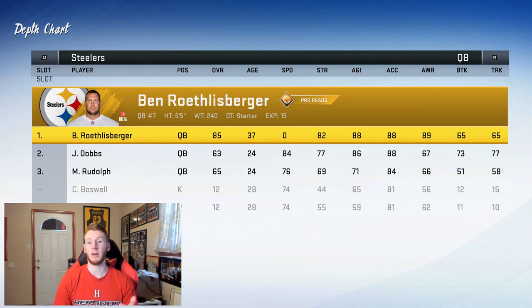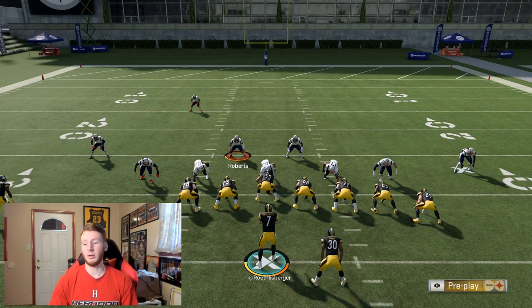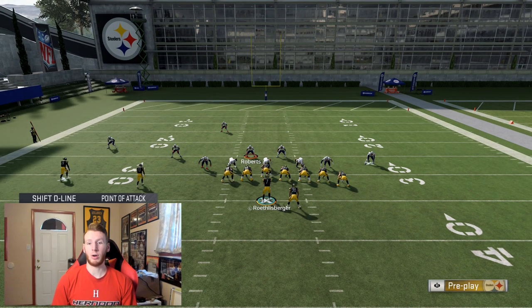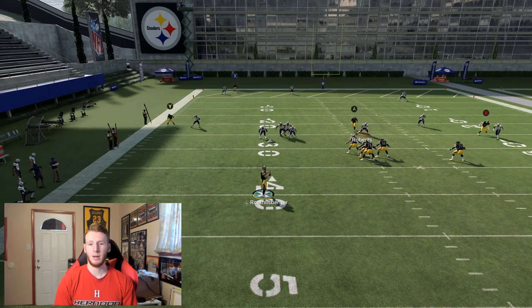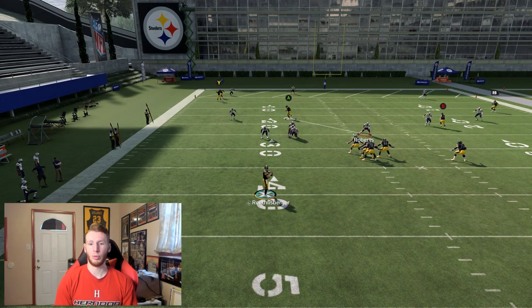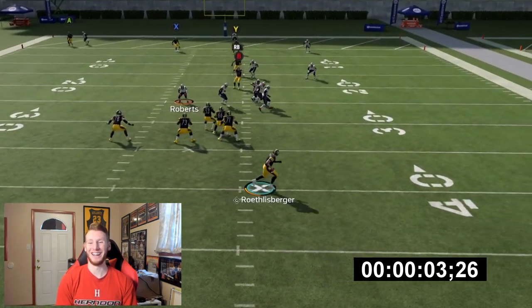We'll be starting off with Ben Roethlisberger — he's our zero speed QB without Escape Artist, just zero speed. We used 88 Agility and 88 Acceleration for every quarterback in our test to keep that constant and just focus on speed. All we're going to do is spy the entire D-line, give us time to run across the field and see how fast he can do it. It's zero speed so I expect him to take a long time. Three, two, one, go. This guy is slow — oh my gosh. And time. Ben ran in just over five seconds. That's very, very slow.